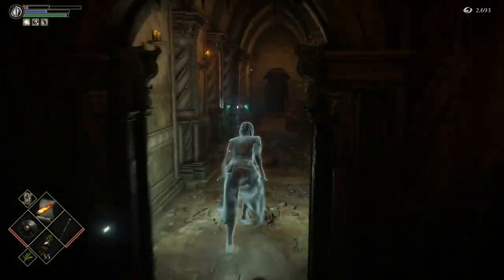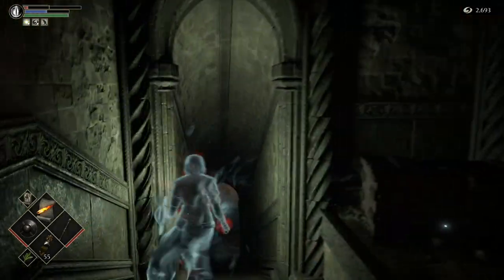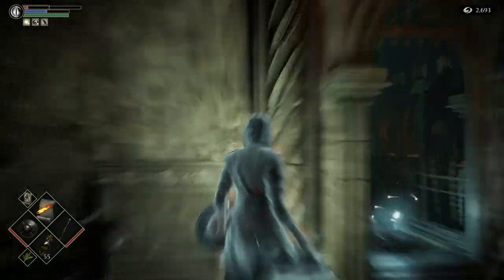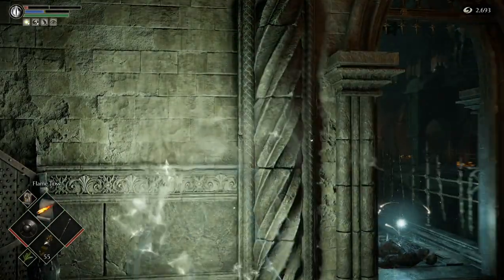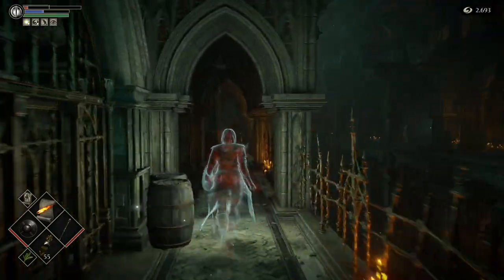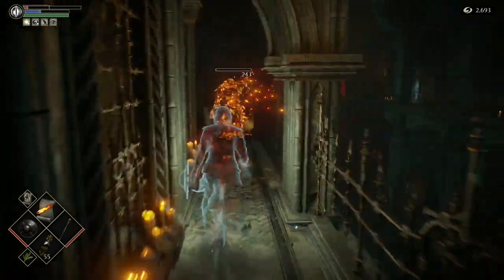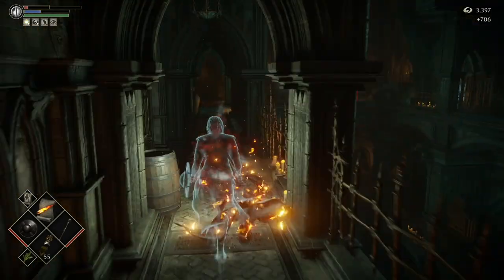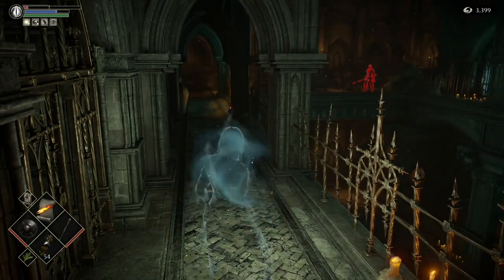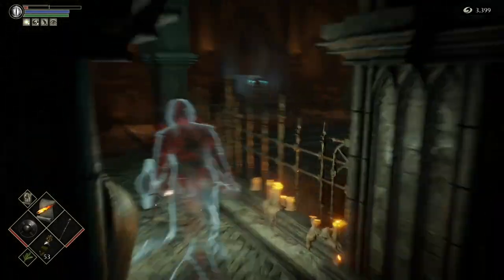We're going to come down here and kill the Black Phantom, and do 3-2 first. Once you get to here, be very careful. There's one of them Mind Flayer enemies, and you see the red guy over there? That is Rydal, the Black Phantom version. He doesn't really have any magic, so we're going to keep casting magic. Make sure you've got full magic when you go to engage him. We're just going to keep moving back and flame tossing at him.